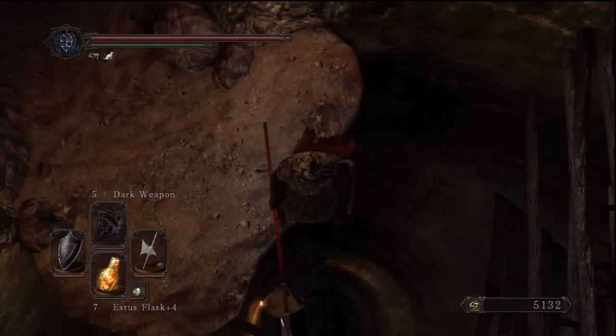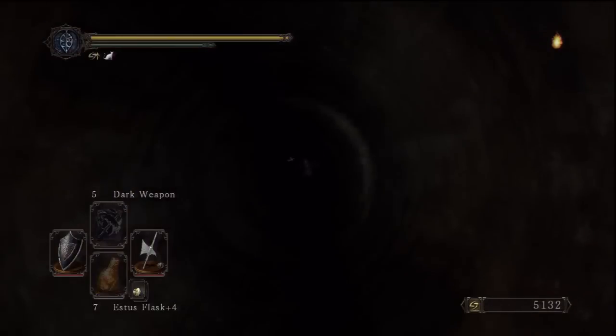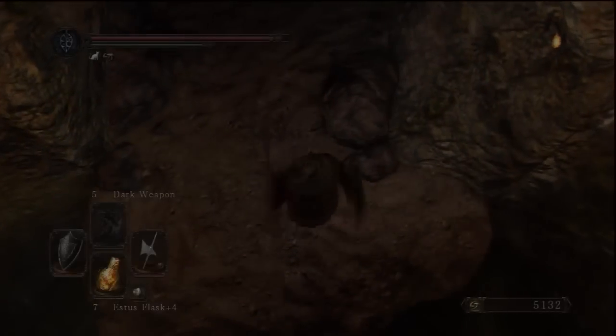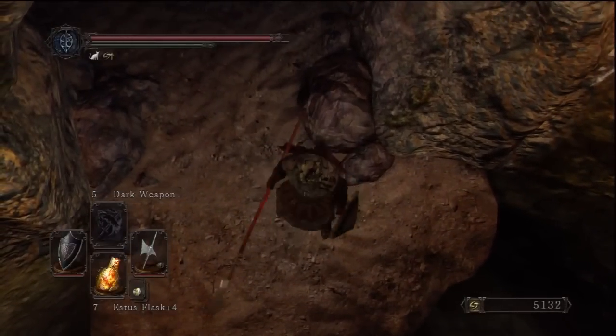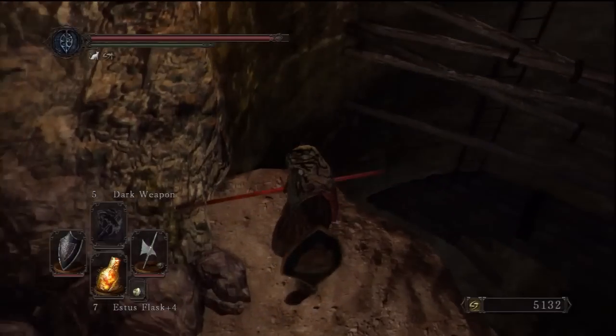There is an easier way to do this. If you go back to Majula and you bought the 12,000 soul ladder from Gilligan, if you go to the bottom of that on the platform it's on, you can just walk off of it and you'll land on the platform down below. Otherwise, this is what you do if you don't have the ladder.